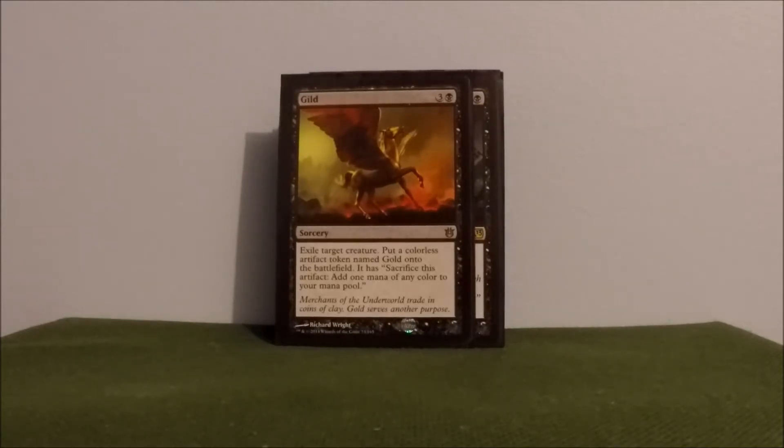Gild — I have this in here for early game, also good for dealing with indestructible things. Basically exiling a creature and putting an artifact into play that I can sacrifice for a mana. Fun little card.